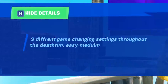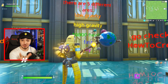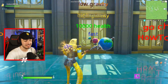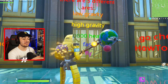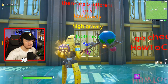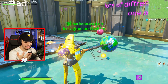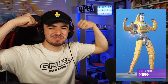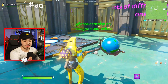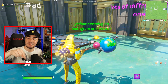There are nine different game-changing settings throughout the death run, easy to medium, and there are going to be 35 levels in total. Those 35 levels will either have low gravity, high gravity, 10,000 health, fast speed, or fly. In honor of the mixed up death run, I figured it'd be best to wear a very messed up outfit — I see a striking resemblance. And this map is made by the one, the only Charlie Brown. If you've ever watched one of my creative videos and thought 'damn, that's a really good map,' it was most likely made by this guy.